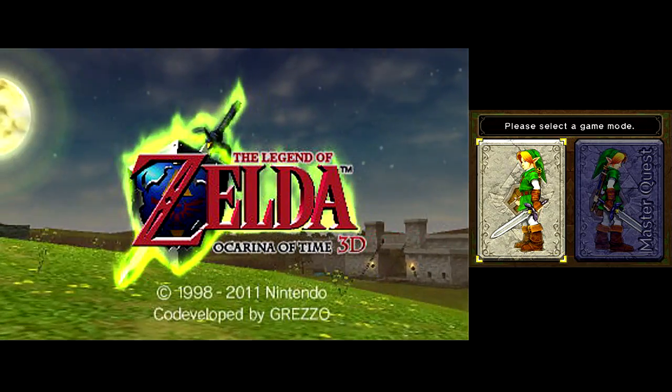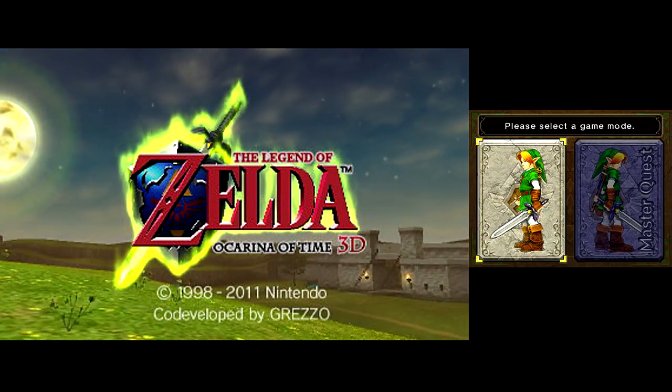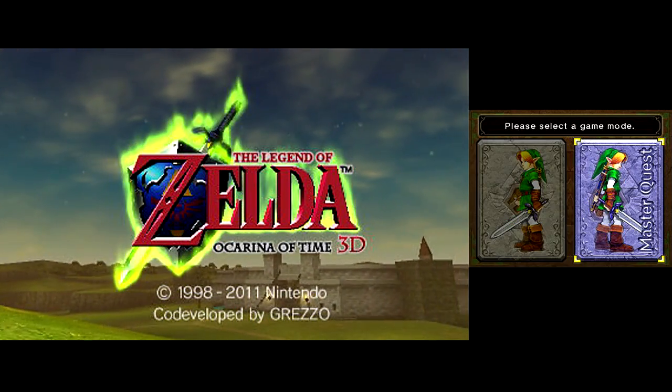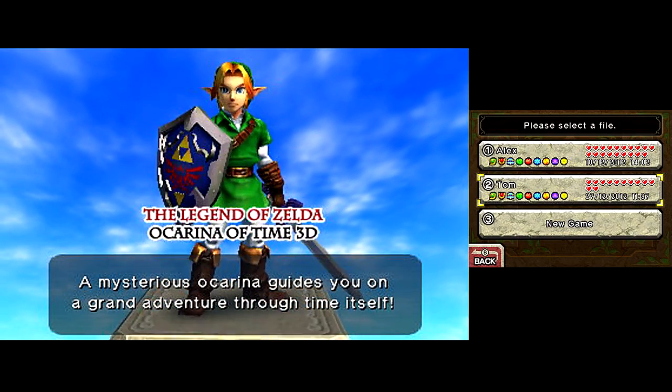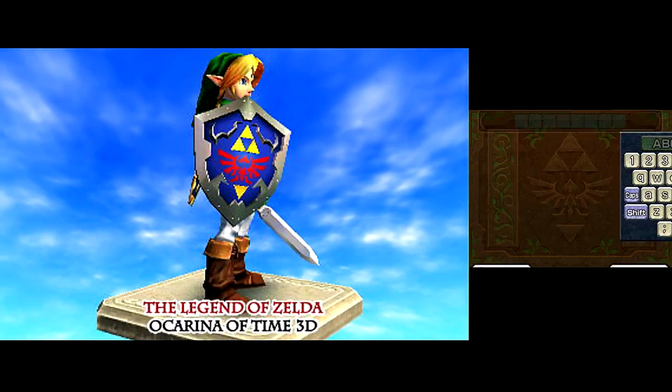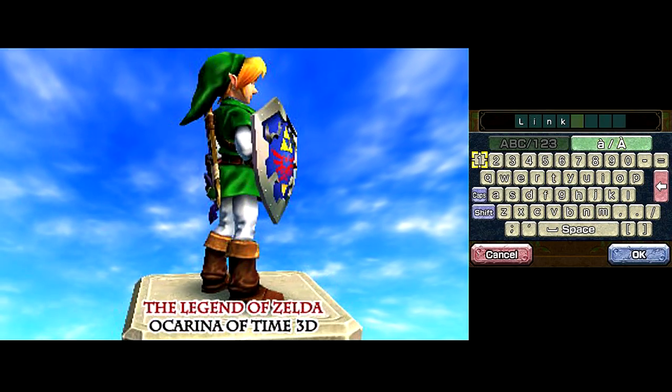Ocarina of 3D features obviously updated visuals, so there's nice particle effects everywhere, updated character models, and the inventory system has just been streamlined, so it's much easier to use, very nice. And as you saw back there, you can play the Master Quest version of Ocarina of Time if you want.